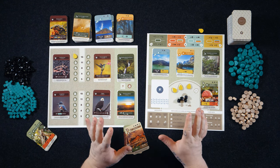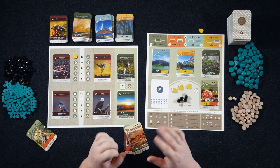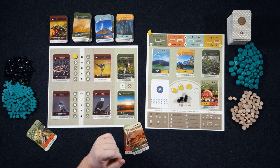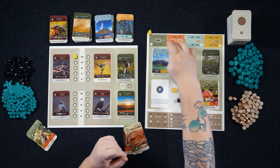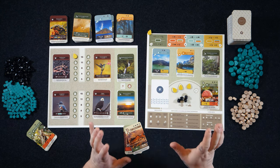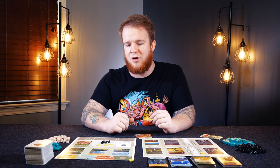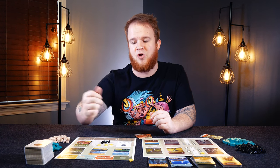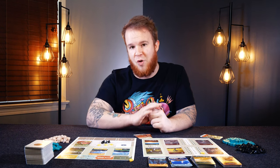Let's talk about how you take actions and specifically how you take simultaneous actions in Earth. It's going to be with this action track across the top of your board and the corresponding tableau you've built out. Each location — green, orange, blue, and yellow — has actions associated with it. To simplify: it's basically play cards, draw cards, get earth, compost, get plants, earn dirt, draw cards, or get growth.